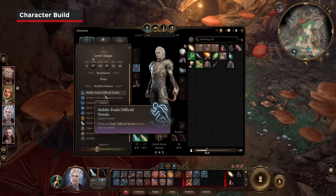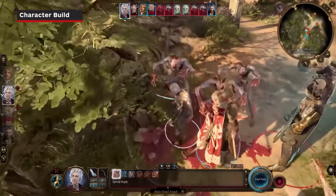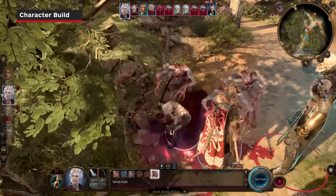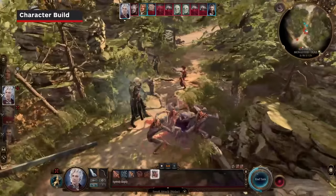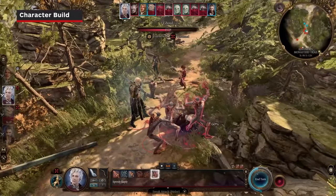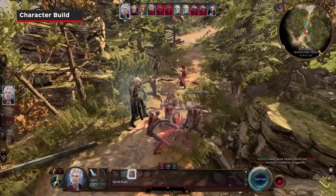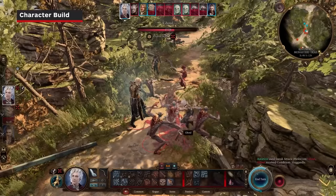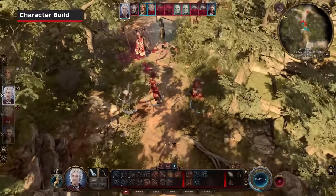Synergize your feat selections with your class, weapons, and other feats. Take the Mobile feat — it increases your movement speed and allows you to slip away from anyone you melee attack. Pairing this with the Thief Rogue, giving you two bonus actions, you can forego using Cunning Action to Disengage, have three opportunities for your sneak attack damage to apply, and walk out of situations where you're surrounded without suffering opportunity attacks.